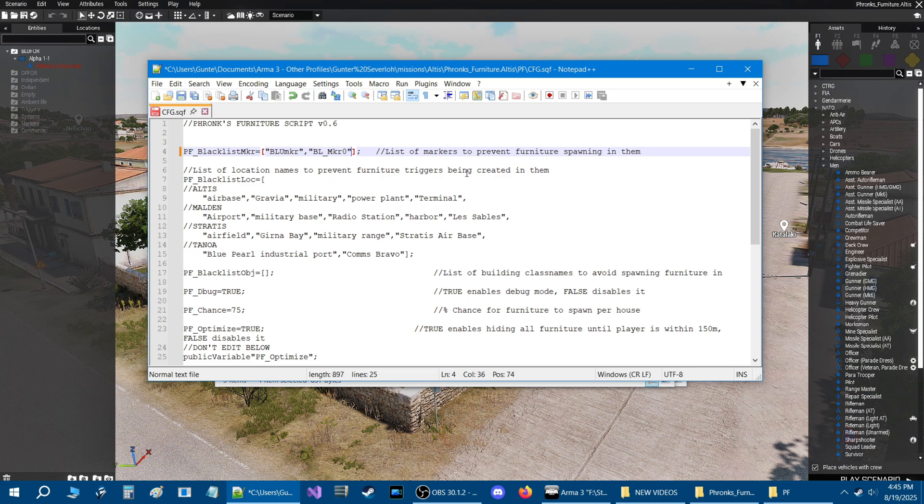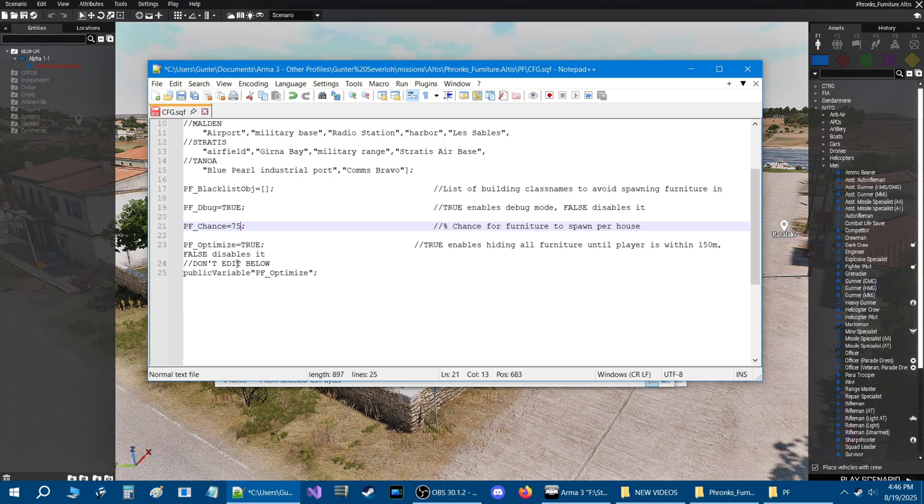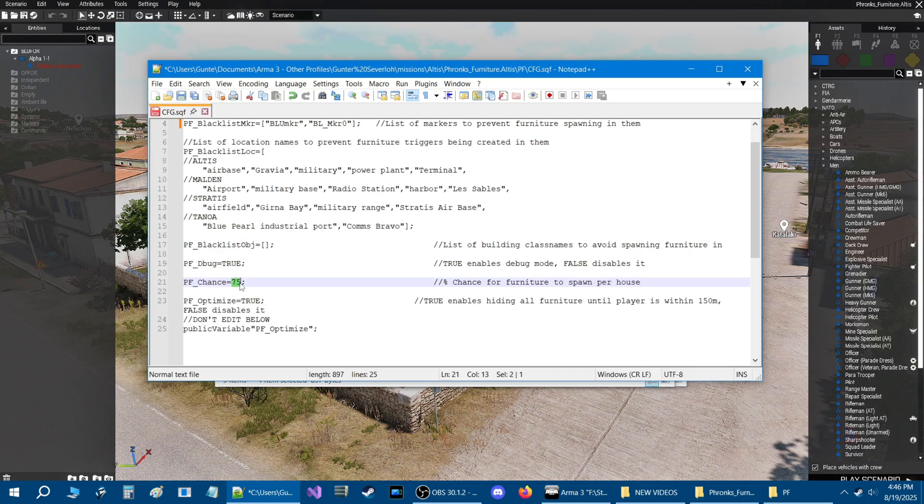There's also a list of location names to prevent furniture triggers from being created in them — Altis, Malden, Stratus, and Tanoa are already included by default, and you could add to that list. Next is a blacklist of objects — a list of building class names to avoid spawning furniture in. There's a debug option: true enables debug mode, false disables it. And there's a 75% chance setting for furniture to spawn per house. We're going to set that chance to 100% so we can see the furniture.